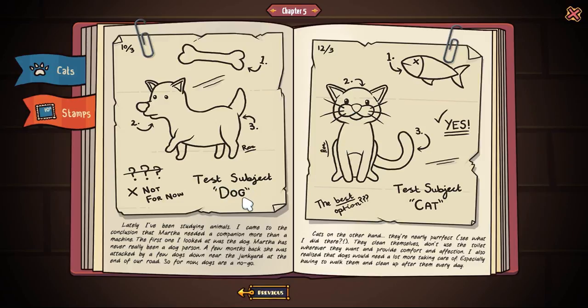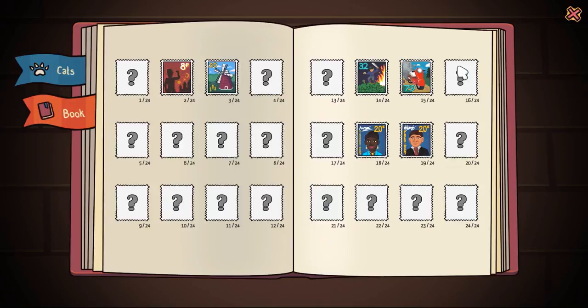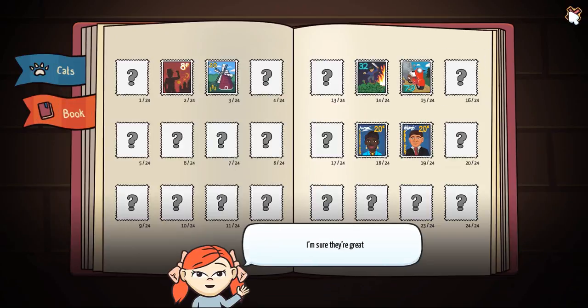Test subject dog - the grandad was doing experiments and tried the dog, and it didn't work. The best subjects were cats, and that's why he has so many cats in the house. I'm sure they're great companions, but not when you're trying to do something in peace.